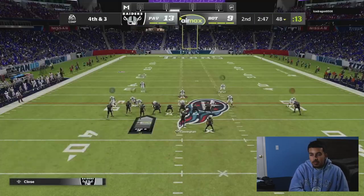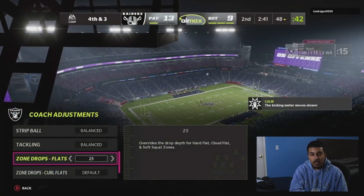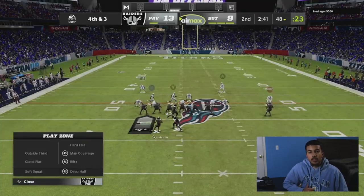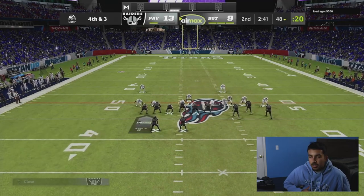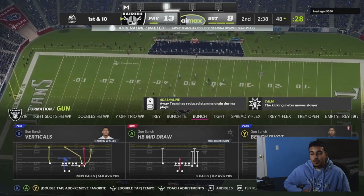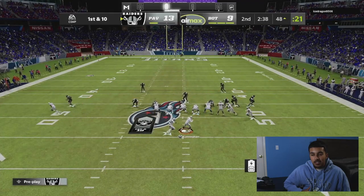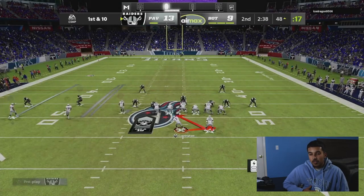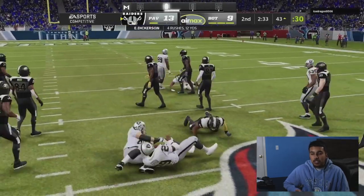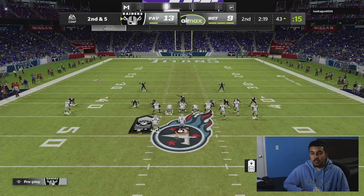Fourth and three — biggest play of the game so far. We try to send heat; he audibles to bunch tight end. My audibles were scrambled, nickel corner on the wrong side — I call a timeout, gotta be better with that in the future. He audibles to bunch tight end again; I'm preparing for the corner route play. He had the tight end drag open and the post open, but we get super crazy pressure and get the sack. My adjustments weren't on point and neither was my user, but we'll take the stop.